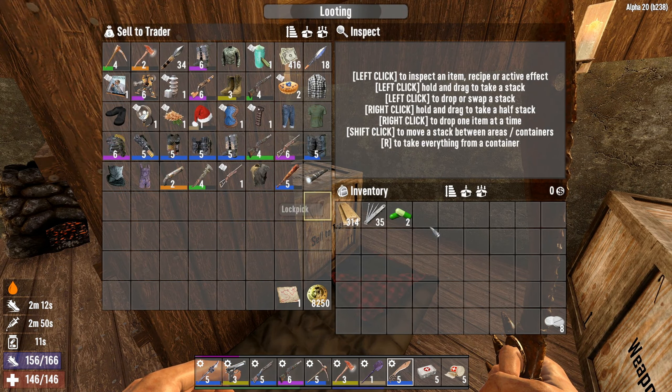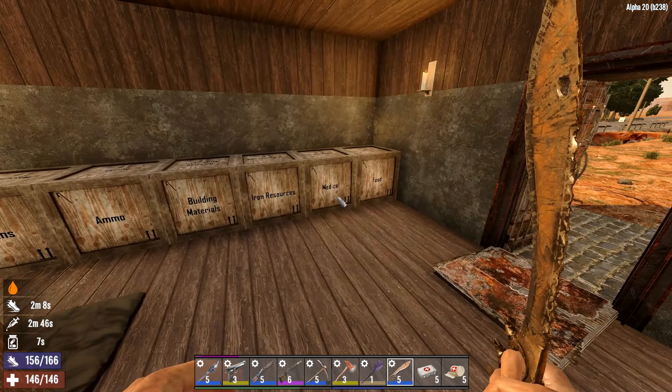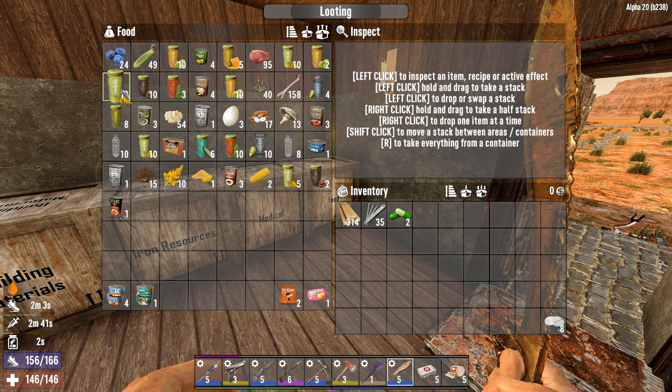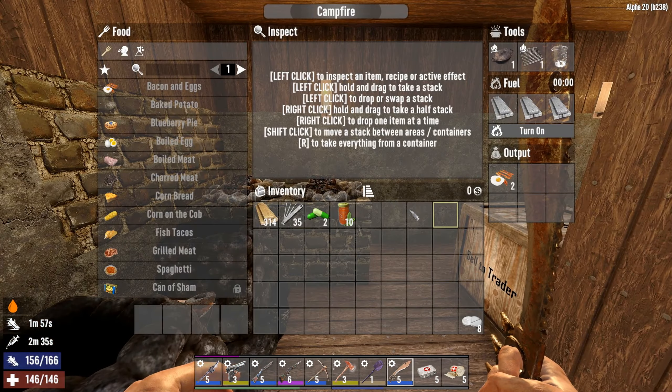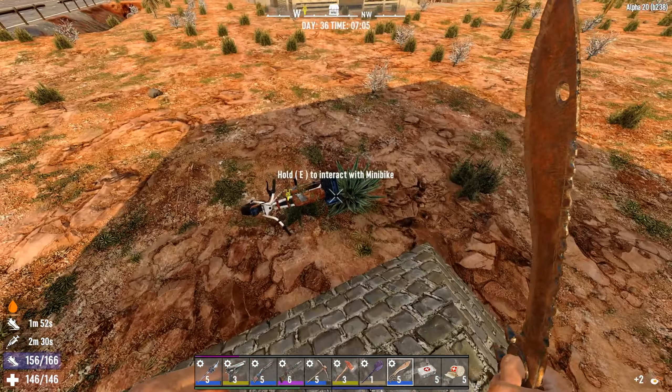I think that's it - yeah, so we finished doing all that stuff. I'm thinking we're gonna take our red tea with us, take our food, and then we're gonna head out and go to the wasteland.